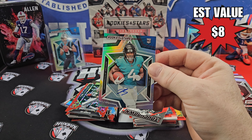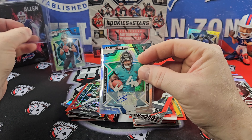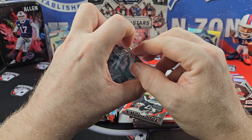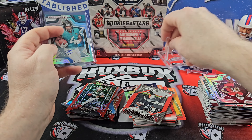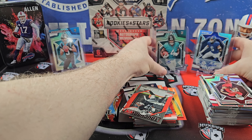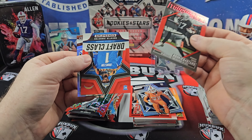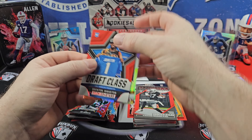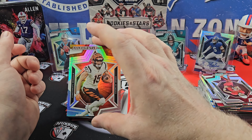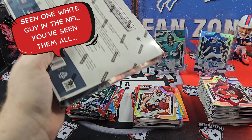Two for two on the autographs — we are bucking the trend when it comes to the average number of points. I encourage you to go watch other videos and you will see the amount of points that fly out of these things. Quinton Johnson on the Draft Class. And a Chase Brown rookie, Charlie Jones. All right — Longevity box number three.